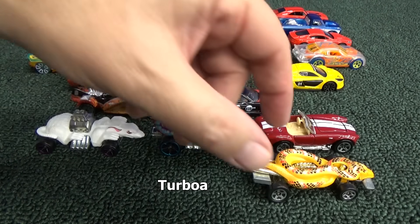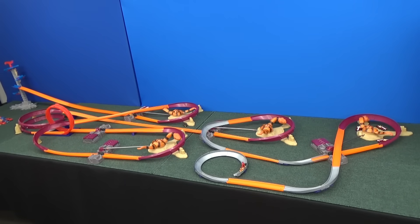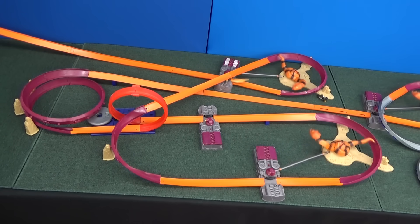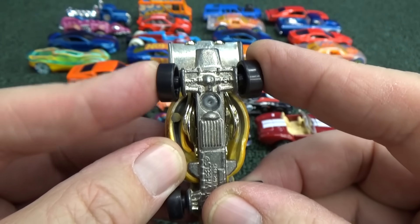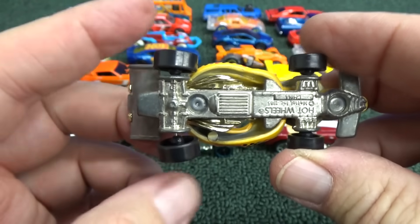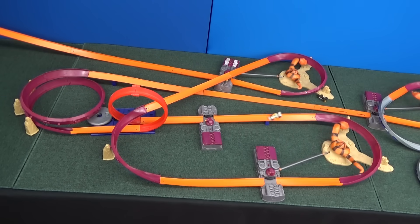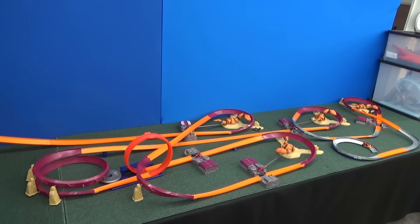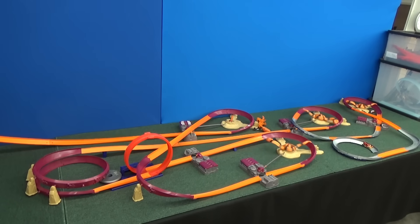Now it's time for Terboa. It's a little snake Hot Wheels car — better watch out, big snakes like to eat little snakes. Look how the booster picks them up and throws them into the air. Terboa has exposed wheels with no fender protection. Look how the axle is bent already. You can see it has a metal base and a metal body too. Second chance. Last chance. He beat the serpent that time. Last chance again — and that's what happens when you have bent axles.